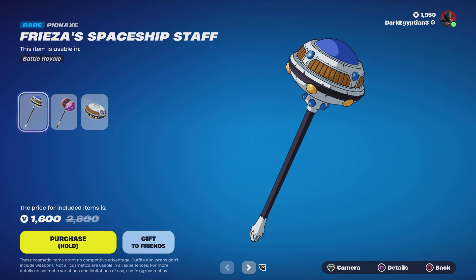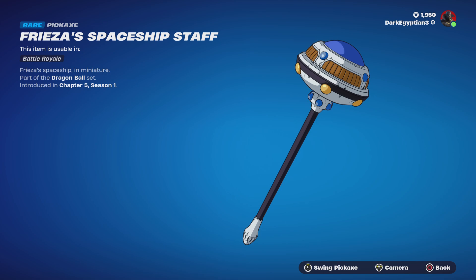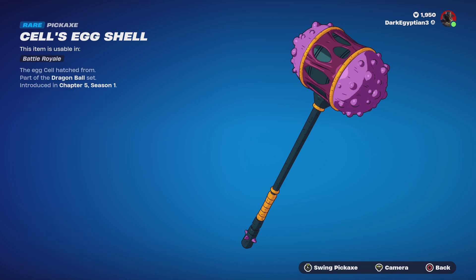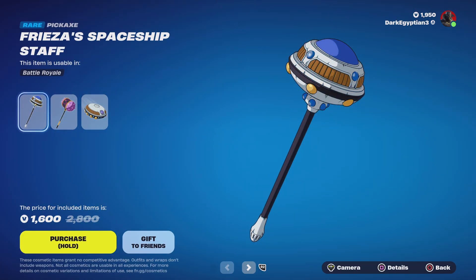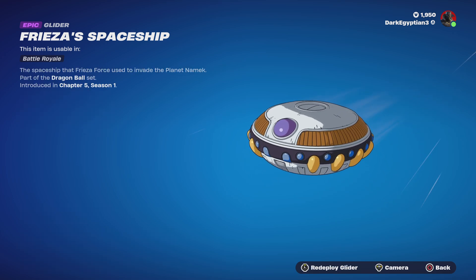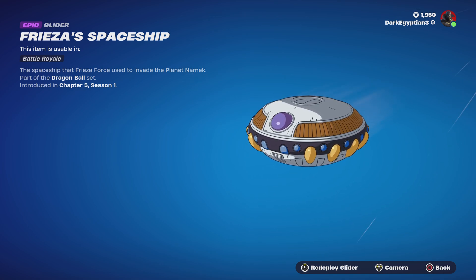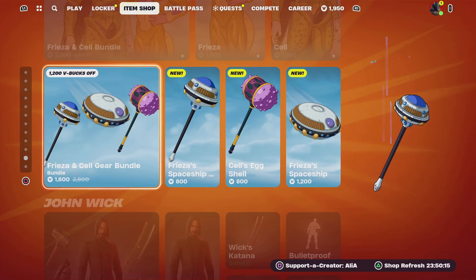Moving on to the bundle items — we have Frieza's Spaceship Staff, a miniature version of Frieza's spaceship. It does look like a giant rattle, not gonna lie, but the particle effect is nice. We also have the Cell's Egg Shell harvesting tool — the shell Cell hatched from — with a great swinging animation and particle effect. Finally, the surfable glider is Frieza's Spaceship, the spaceship used to invade Planet Namek — really really cool.